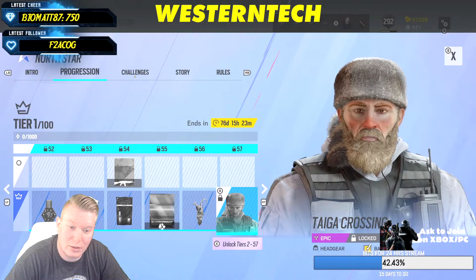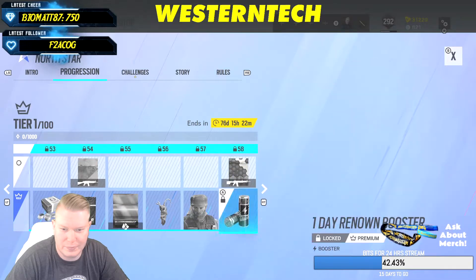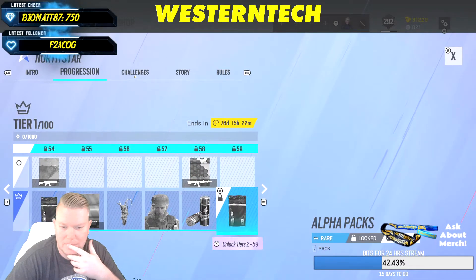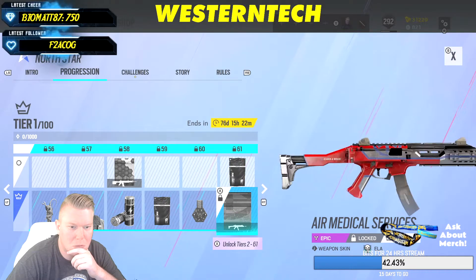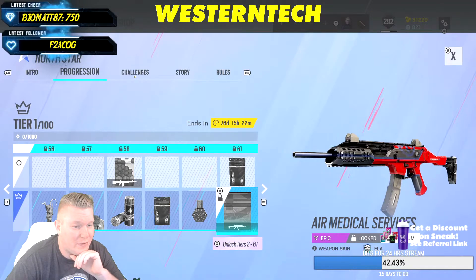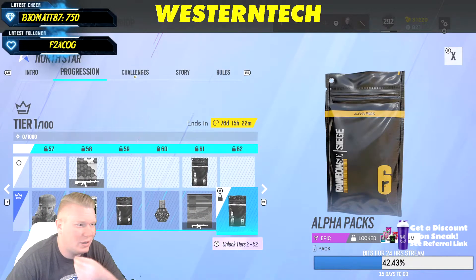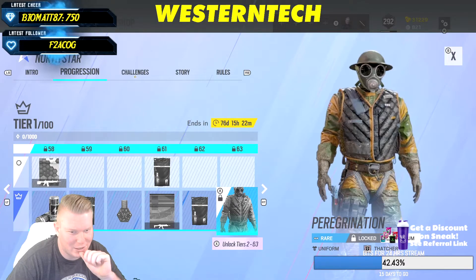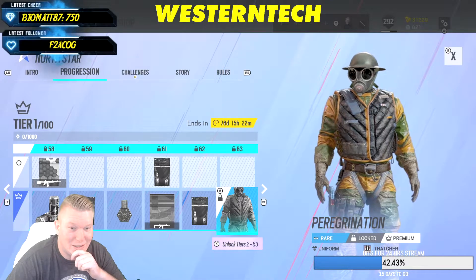There's a Davy Crockett skin for Bandit — I like it. Jackal — next. Air Medical Services — not bad, kind of sleek and smooth, I like it, not too flashy but also not too plain. You want it to be a little unique — you don't want everybody running the same skins.